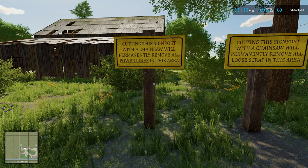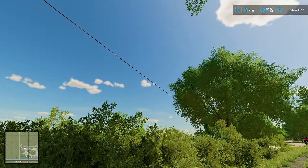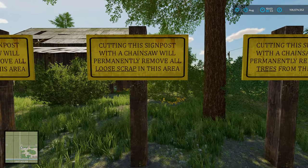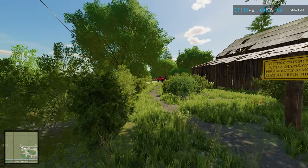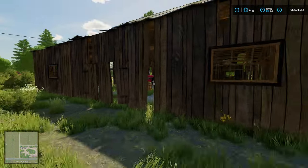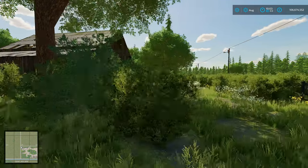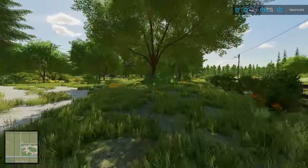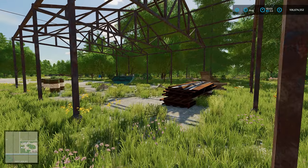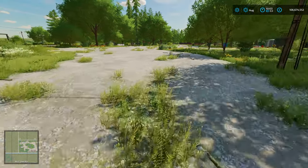What's this? Oh, so cutting the signpost with a chainsaw will permanently remove all power lines in the area - that's a cool little feature. And this one will permanently remove all loose scrap in the area. Oh, so all that rubbish we saw up there - I wonder if that includes the barns and the old tractor in there. And the last one - oh, that will remove all trees from the area. I'm guessing all this rubbish, skips, bins and barrels are all going to go.